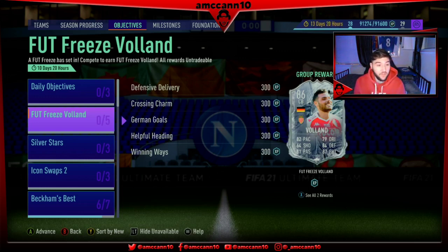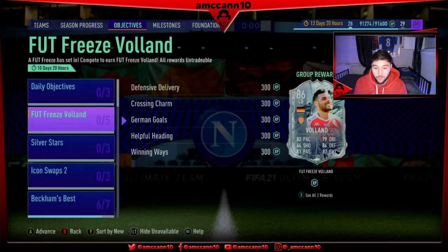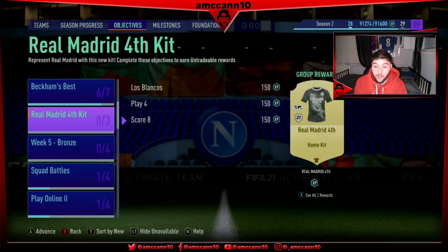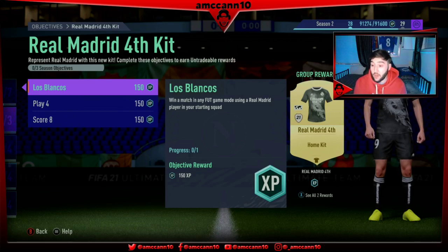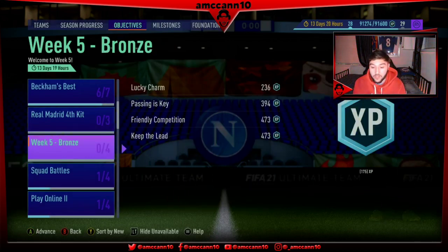He looks very very nice as a centre half, which is probably the most weird and creative card FIFA have ever released in my opinion. This position change is insane and I've never actually seen a promo Voland before - this is probably the first time I've ever seen him other than an inform get an upgrade. So I'm actually looking forward to looking at his in-games. No milestones, but we have Real Madrid 4th kit objectives - win a match with Real Madrid in your starting squad, play 4 matches and score 8 goals - you'll probably do that by accident to be honest.